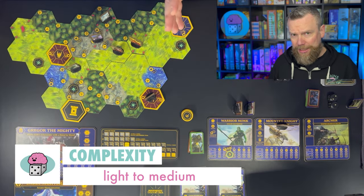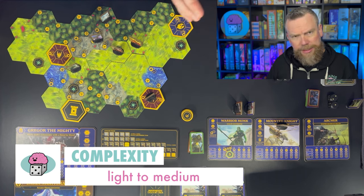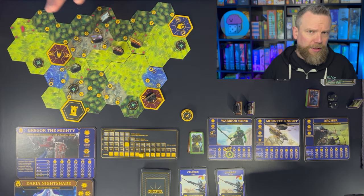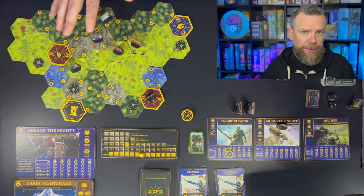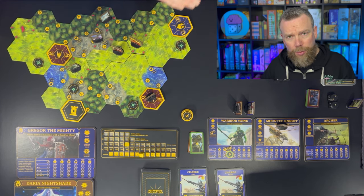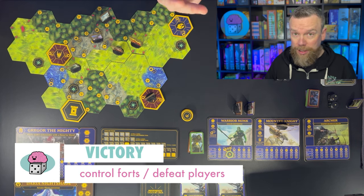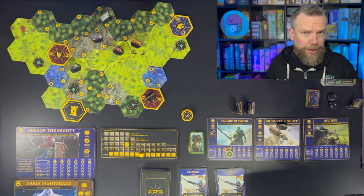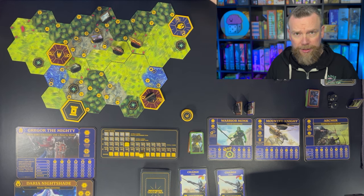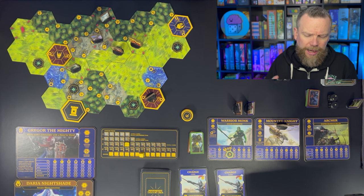BoardQuest is light to medium in complexity. You're moving miniatures around the board — in the prototype these are standees — and you're trying to win either by controlling a certain number of forts in a 2v2 game, where your team needs to control 8 forts, or by defeating the other players. Once all of their heroes are knocked off the board, that's game over for them.